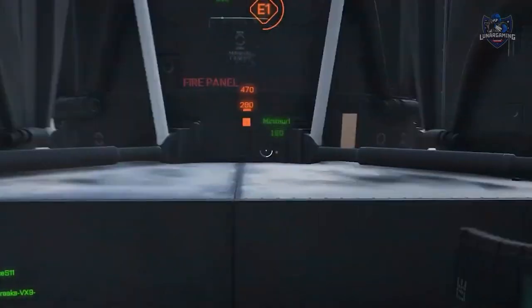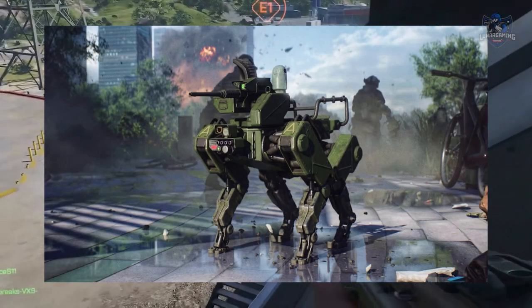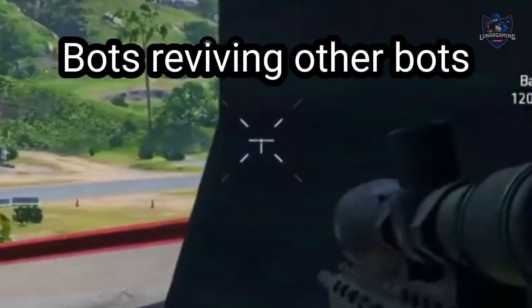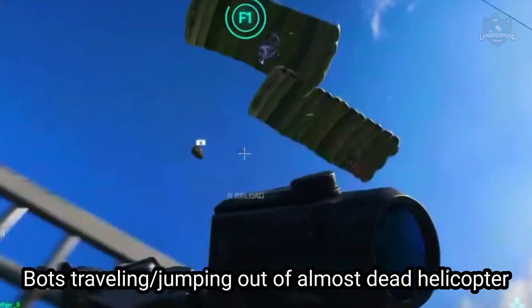Also located in the map will be points of interest, including ammo stations and uplinks where you can call in support as well as retrieve vehicles. There are bots in-game that will attack you — teams of soldiers including bosses that will try to kill you in the Hazard Zone — and it's these bosses that will potentially drop intel, but they may also have good loot on them as well.